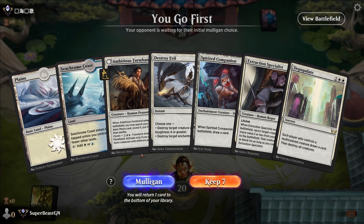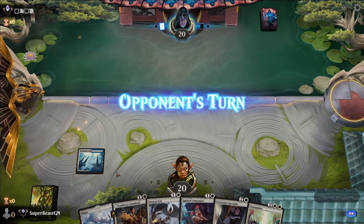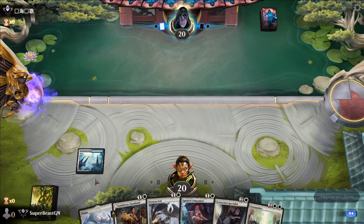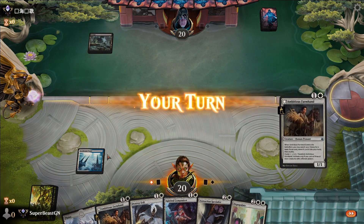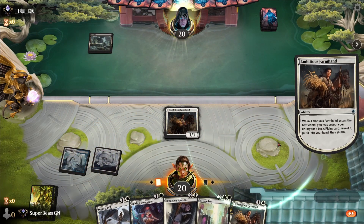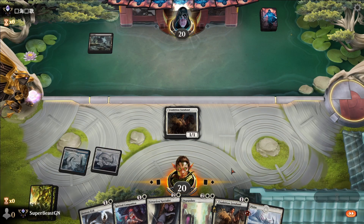Seachrome Coast into Plains, we got an Ambitious Farmhand — we got a lot of stuff. No matter what, we're getting enough land to do what we want. Ambitious Farmhand could get better later, I'm okay with that. Every card in hand is meant to do something really good. We don't care about losing the Ambitious Farmhand — they cut it down, we get our land, use it next turn. We have Depopulate in hand.